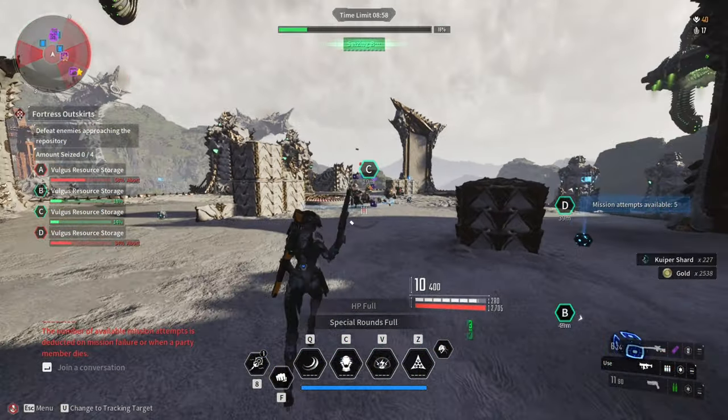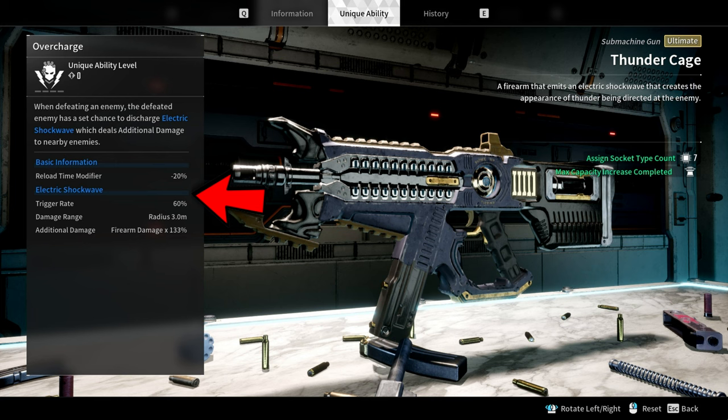The Thunder Cage has a very nice offensive passive that deals area of effect damage. At level 1, it has a 60% trigger rate to deal electric shockwave damage in a 3-meter radius every time you defeat an enemy. At level 4, the max level, you get a 100% trigger rate to deal electric shockwave damage in a 5-meter radius, which is pretty nice.